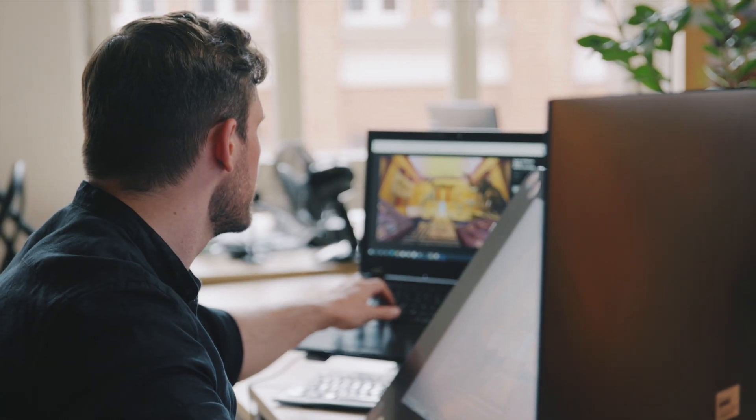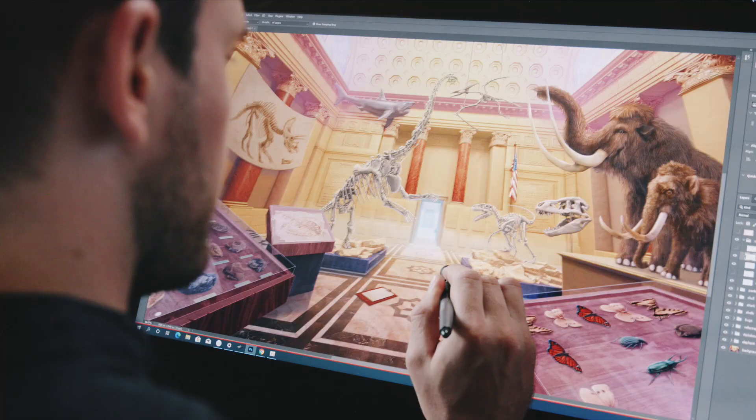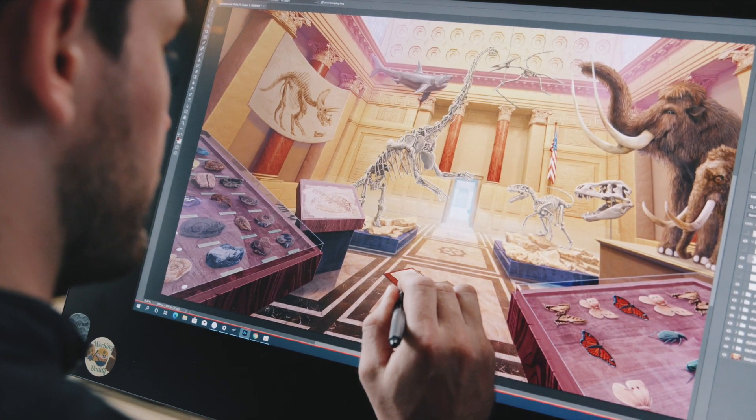We usually start with the narrative. The writers tell us we're going to have a topic, a theme — like New York, for example. We have to figure out and talk about the pieces with the writers, because they also have to give a backstory to each piece.